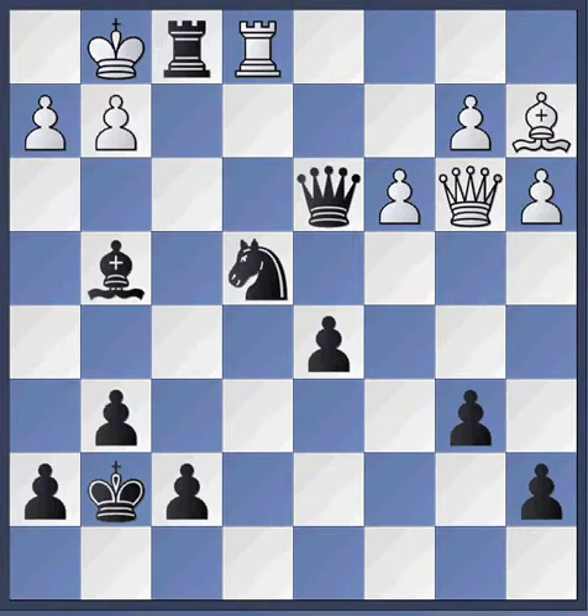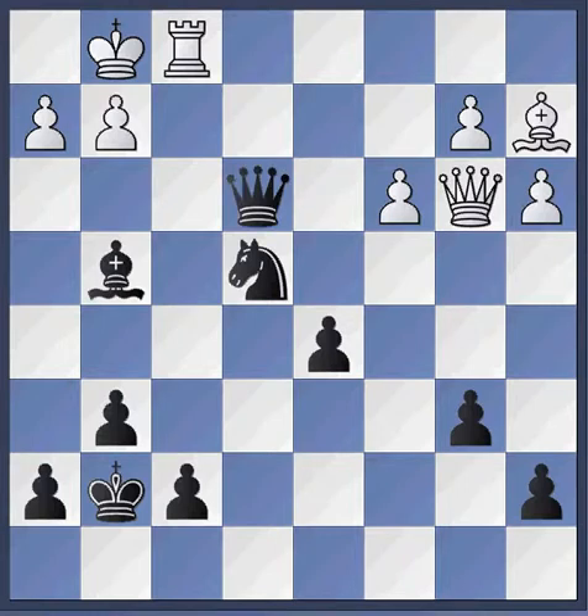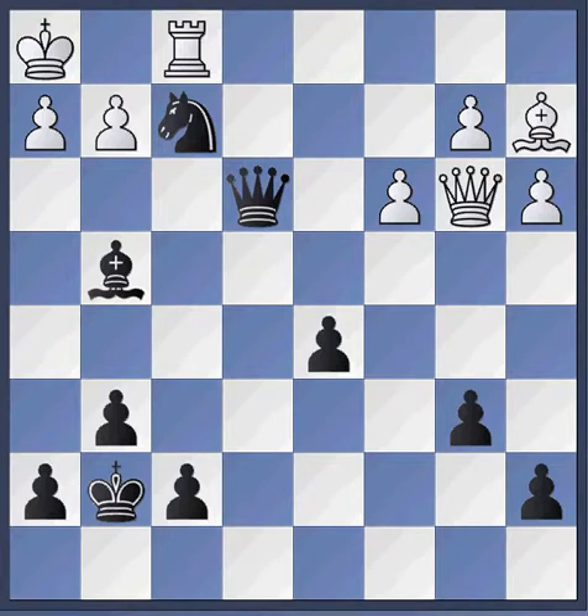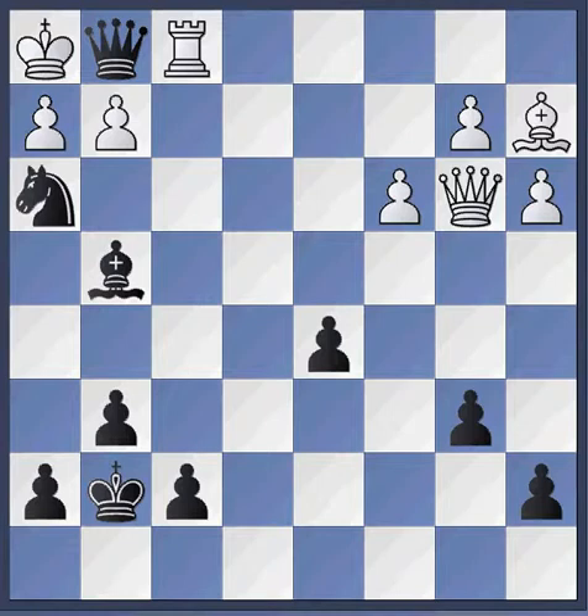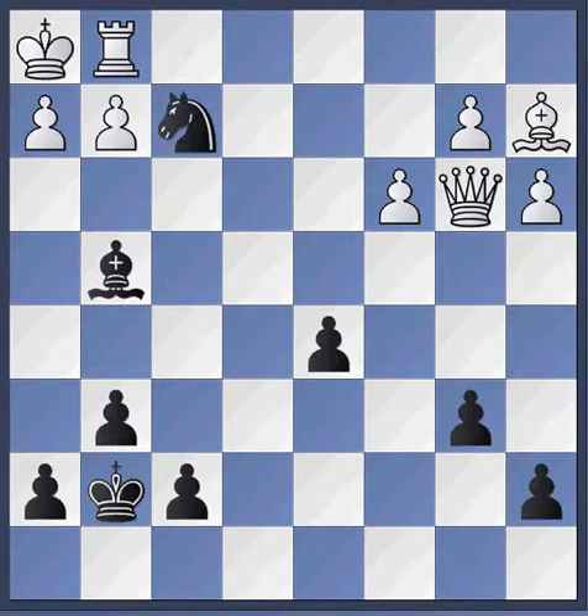Okay, it's rook takes knight check. Rook takes rook is forced. Now the queen comes onto the black squares, checking the king. The king has to go into the centre, otherwise it's mate in 2. Knight checks, and he can't play rook takes knight because of queen E1 check, rook F1, and queen takes rook. So he has to play a king move. Knight double check. Queen comes in check — he has to play rook takes — and then the knight delivers smothered mate!